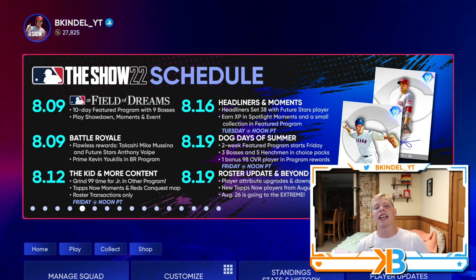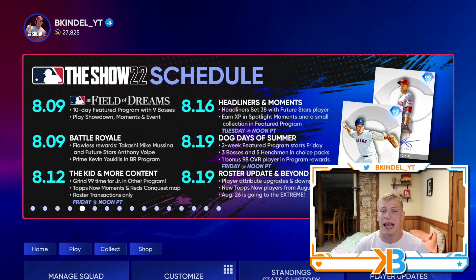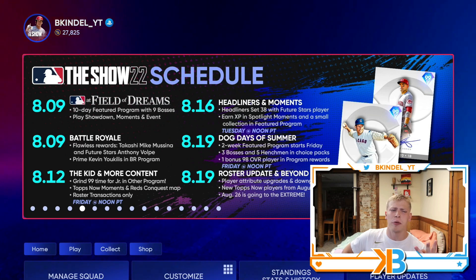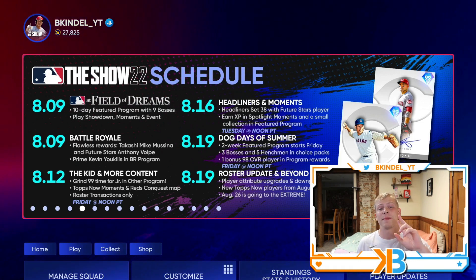Let me know what you think of today's featured program and who the three bosses are you're going to take in those choice packs. As of right now, I'm leaning Joey Votto, Brian Roberts, and O'Neal Cruz — just stacking up the infield. And then for the fourth one, I'm going to get Grayson Rodriguez. Let me know in the comment section, subscribe to the channel if you're new, and I'll catch you guys in the next one.